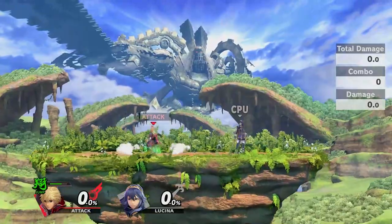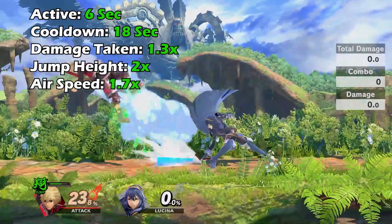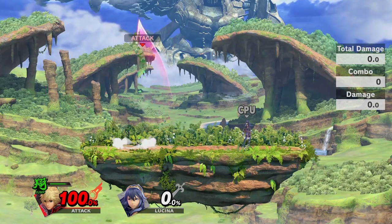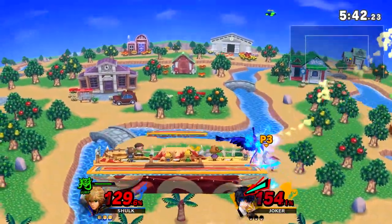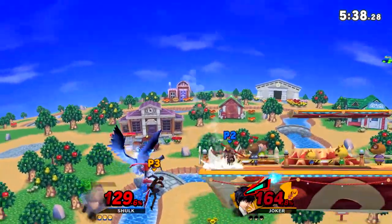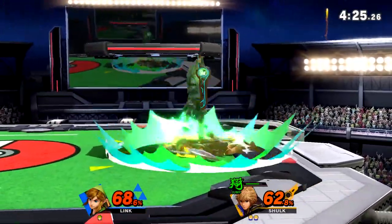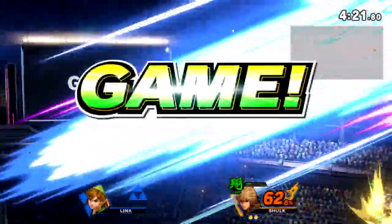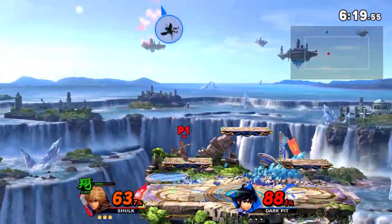Jump Art gives Shulk a tremendous jump height along with insane aerial mobility, the only drawback being that Shulk will take more damage from attacks. Additionally, the height of Shulk's air slash is increased by 50%. This art is great for camping opponents and playing keep away. It also lets Shulk recover with ease when thrown offstage. He can easily jump and maneuver around his opponents from the ledge. Though its utility is mostly defensive, Jump Art has just as many offensive utilities when mastered. The limits of Shulk's offstage game becomes nearly limitless as he can move freely offstage and has the best edge guarding in the game.